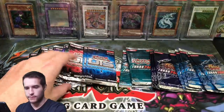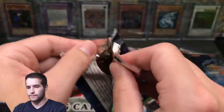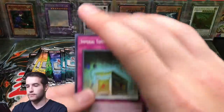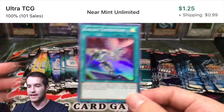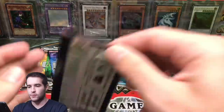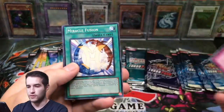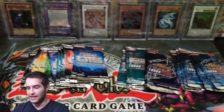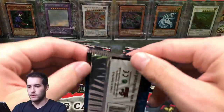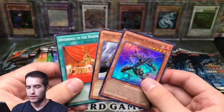OTS 9 — Imperial Tombs and Galaxy Expedition, super rare. Turbo Pack 5 — Seven Tools of the Bandit, Miracle Fusion, Cyber Eltanin. OTS 1 — Infernoid Petrachia and Mizuki, that's not too bad.